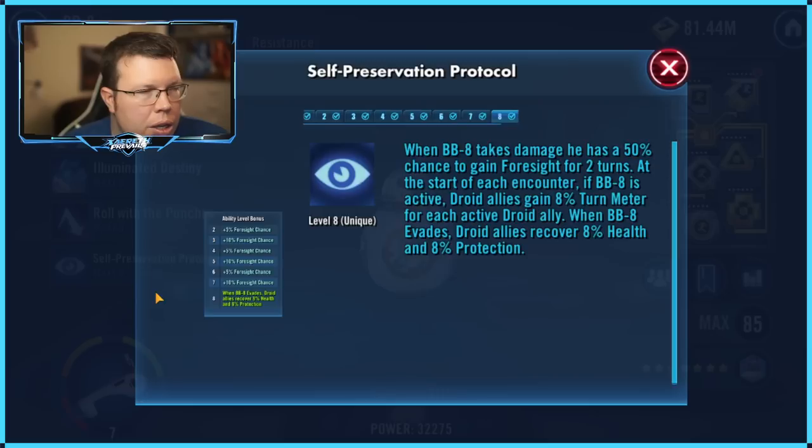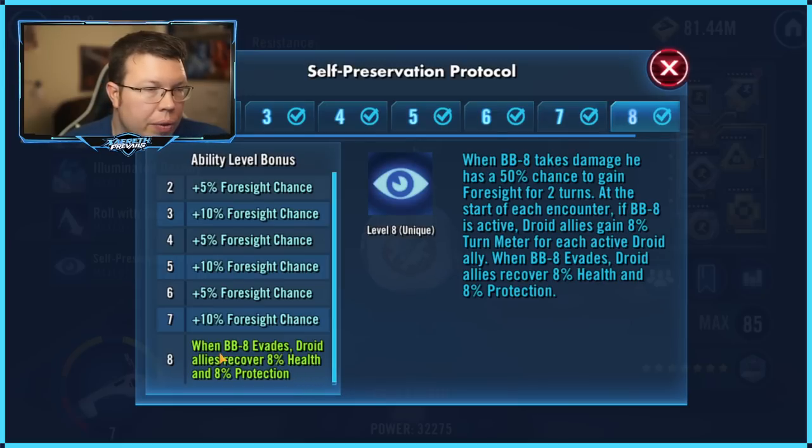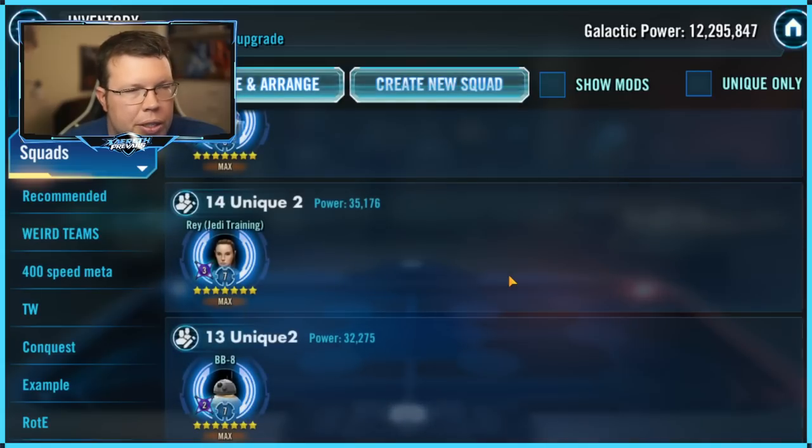BB-8's Unique 2 — Self-Preservation Protocol. Whenever he takes damage, he has a 50% chance to gain Foresight for two turns. And every time he evades, all the droids on his team recover health and protection, which is pretty nice — especially if he's with a bunch of other droids like on a sortie squad or a Grievous squad. He kind of dies quickly on a Grievous squad, but this is a decent Zeta and worth applying if you're using him a lot with other droids. If you're just having him hang out with Jedi Training Rey alone, maybe not so good — because it's not healing other droids.